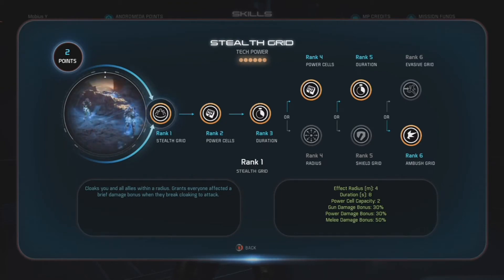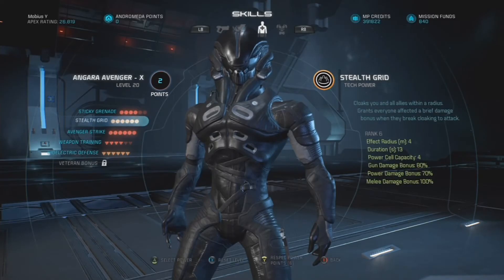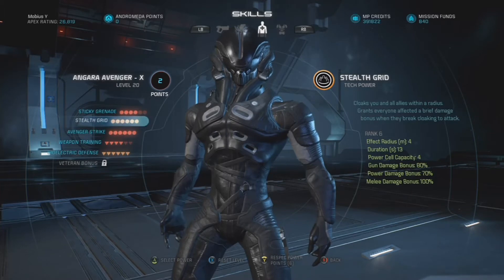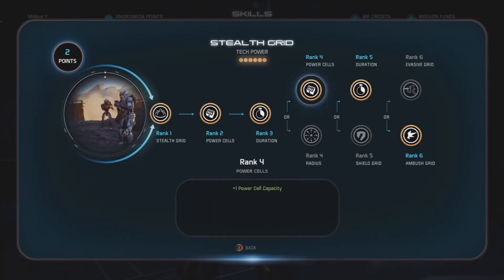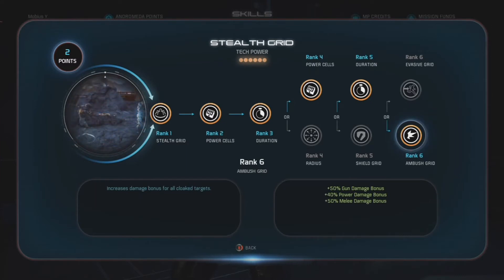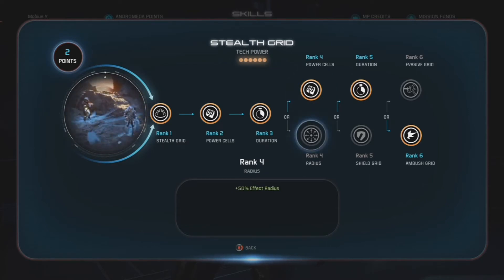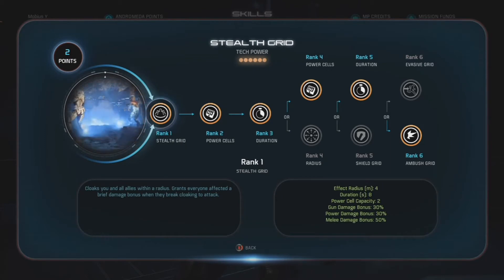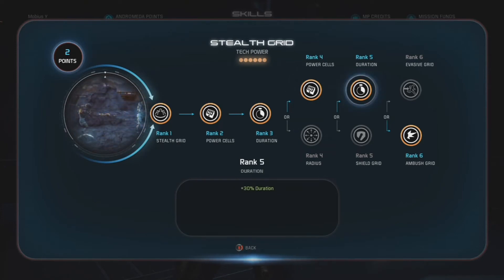Secondly, we have stealth grid. I took this all the way to rank six in order to make use of the really big damage bonus. As you can see, there's an 80% gun damage bonus, 70% power damage bonus, and 100% melee damage bonus when you execute any of these attacks from stealth grid. At rank four, extra power cell is definitely super handy — much more useful than the additional plus 50% effect radius, which would simply increase the radius from four meters to six meters. That's really not necessary because if you have allies clustered up on a hack or upload objective, they'll be close enough to cloak without that rank four radius upgrade.